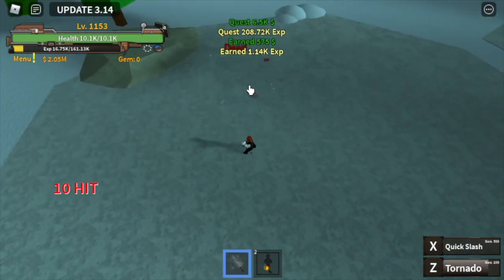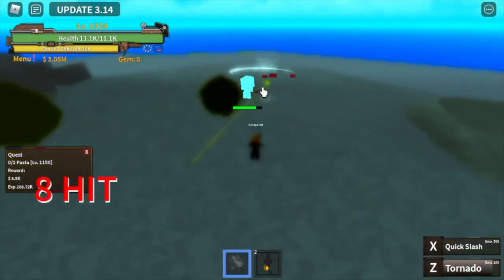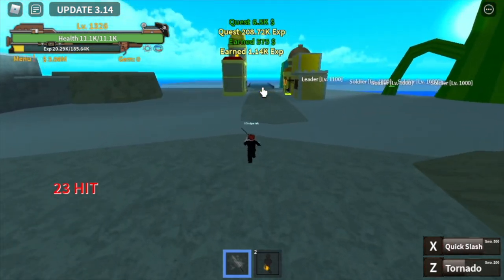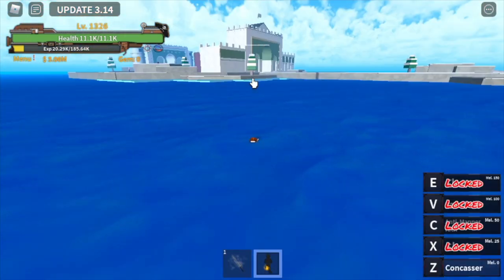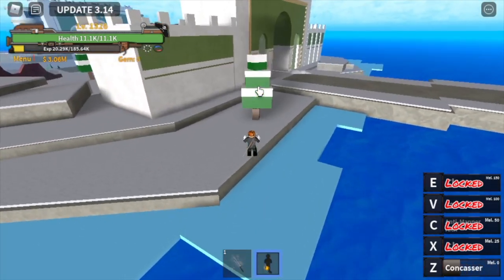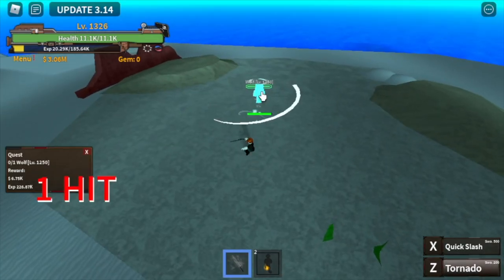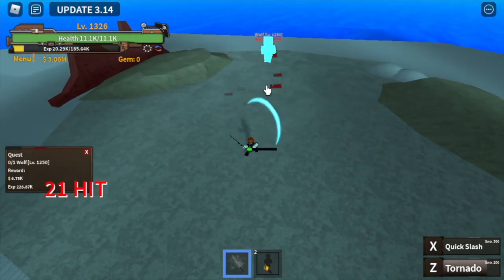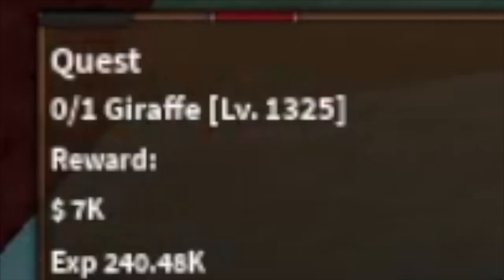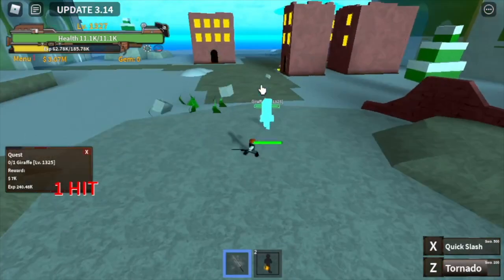The goal here is to reach level 1325, and after that we can now proceed to the next island — the final grinding island for this episode: the Lobby Island. In this island we have two mobs that we will defeat simultaneously. First, the wolf — he's easy to defeat, just one Z and exit skill. Next up, the giraffe. You will defeat them simultaneously until you reach level 1400.